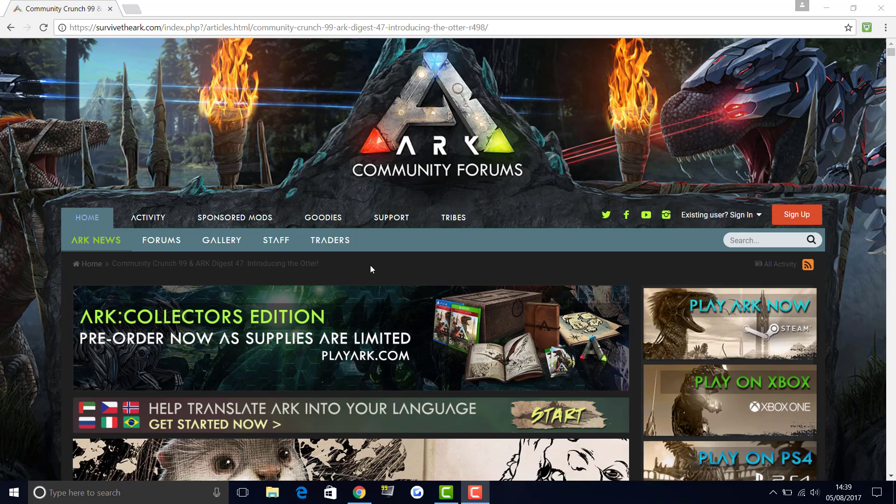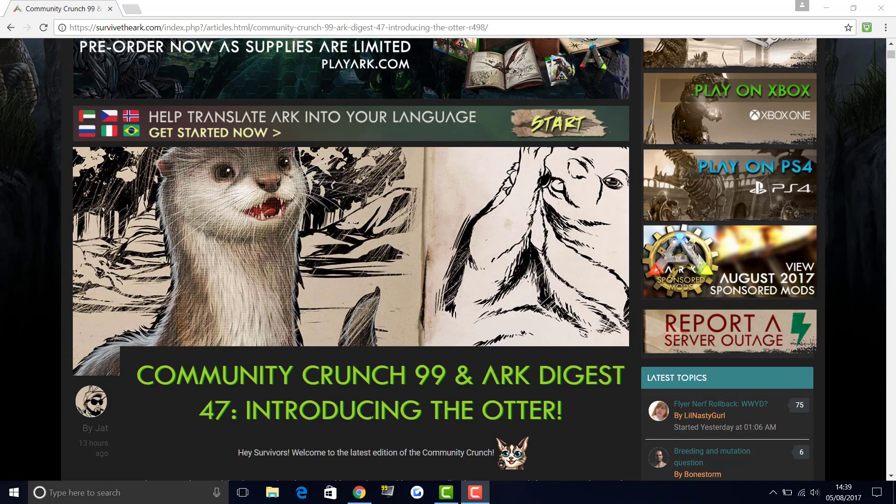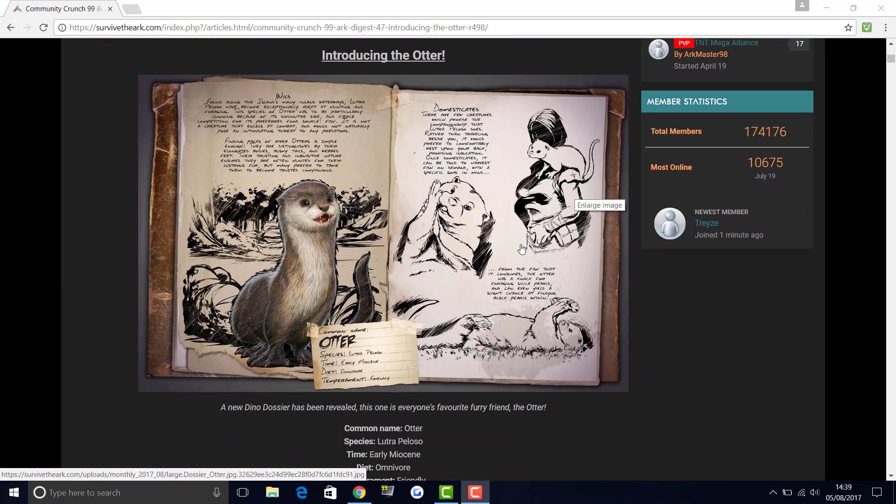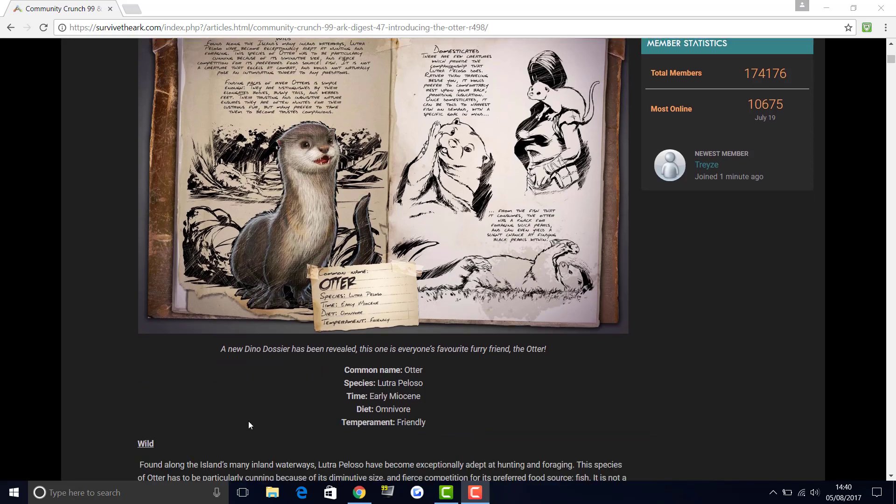We're talking about what's going on right now with the new dino, and that is introducing the otter. As you can see from the picture, the otter is going to be the brand new — I wouldn't actually call it a dino, it's more of an animal coming to the game. It's like the prehistoric version of what we have now. It's a dossier, and already looking at it, it looks like a really nice, friendly creature. It's an omnivore — everyone's favorite furry friend, the otter.